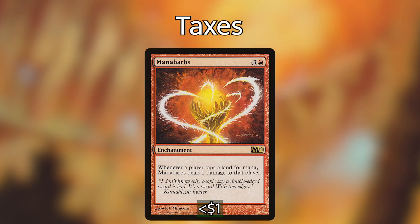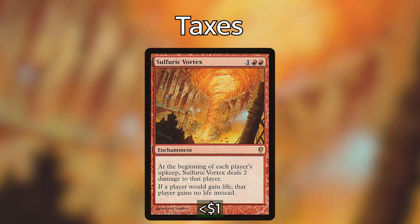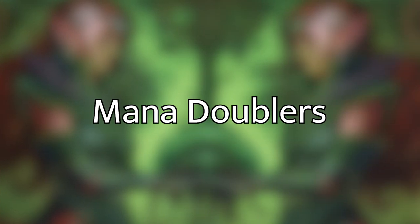Mana Bars does one damage whenever anyone taps a land, which is very punishing — though we can get around it by using Your Luck instead of our own lands for most of our mana. Blood Moon turns everyone else's non-basic lands into mountains, meaning they can cast less stuff and will be left with more mana in their pool at end of turn. Finally, Sulfuric Vortex does two damage to each player at the start of their turn and prevents life gain, which is mainly to stop lifegain decks from recovering from all the mana burn damage.